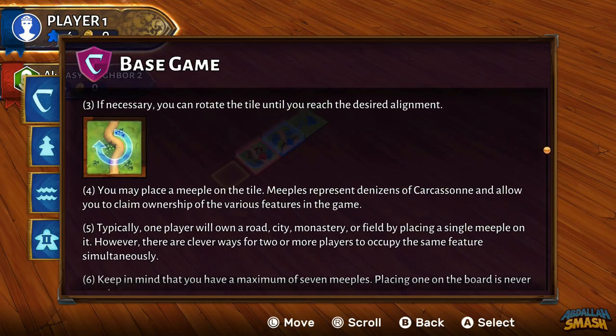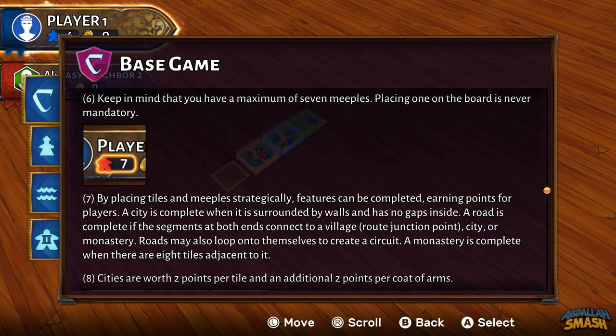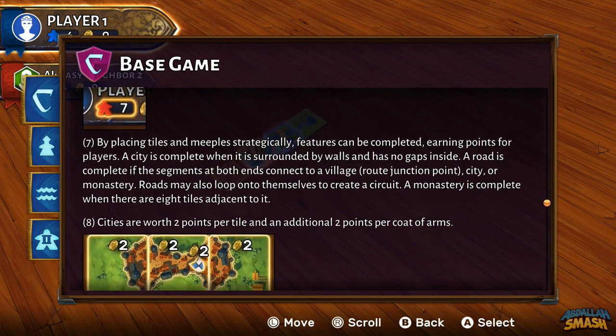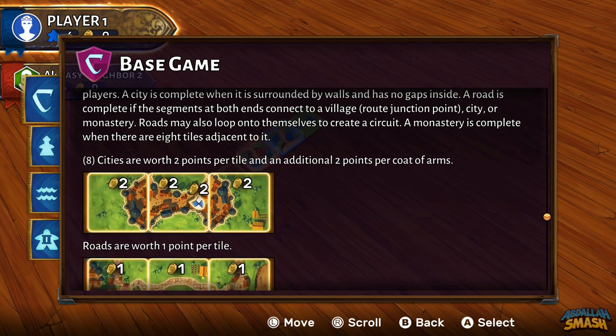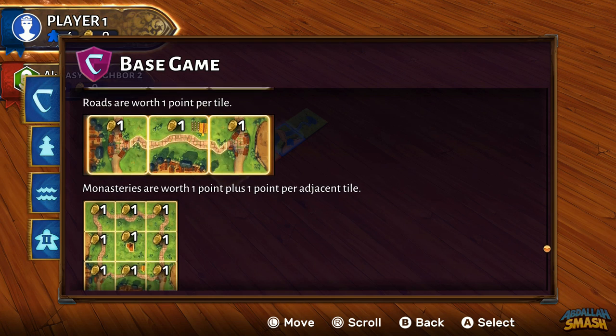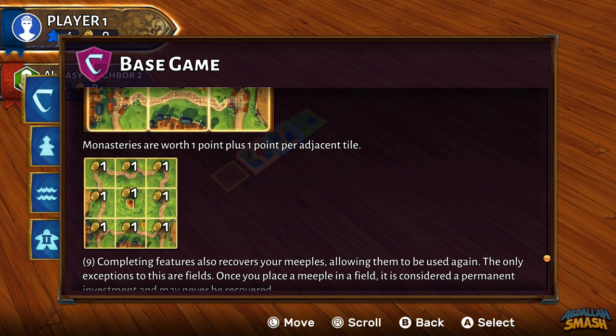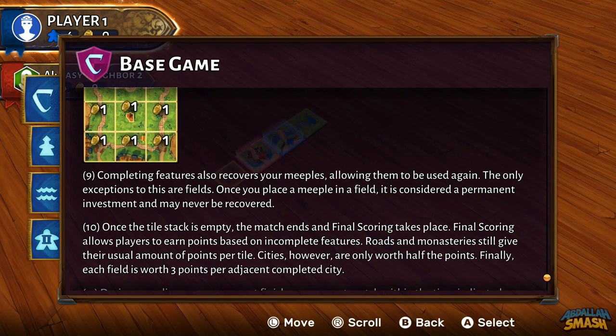In order to be more aware of your strategies, it helps to learn more about the scoring than what the short tutorial shows you. For example, cities are worth two points per tile and an additional two points per coat of arms on them. Roads are worth one point per tile. Monasteries are worth one point plus one point per adjacent tile. Meeple in unfinished cities are worth half the points, and meeple in each field is worth three points per adjacent completed city.